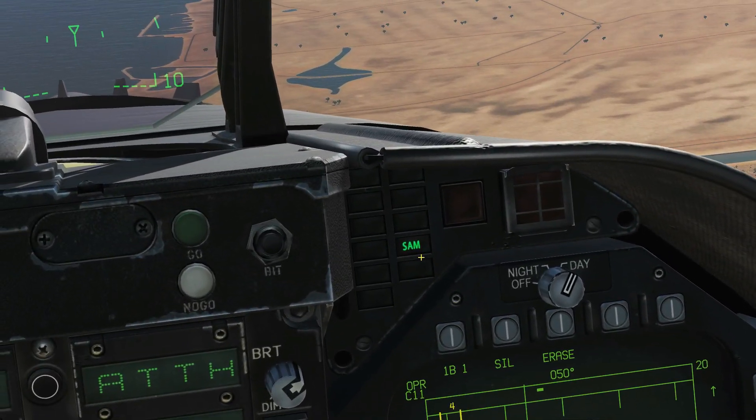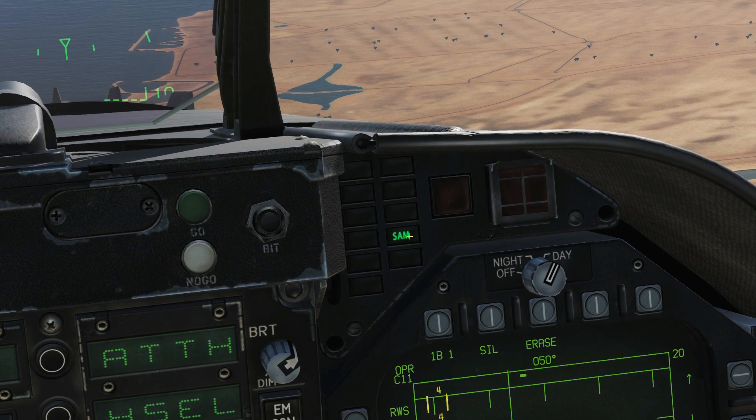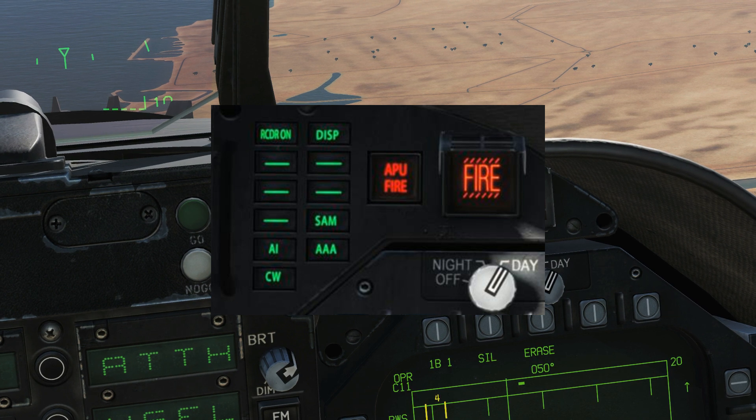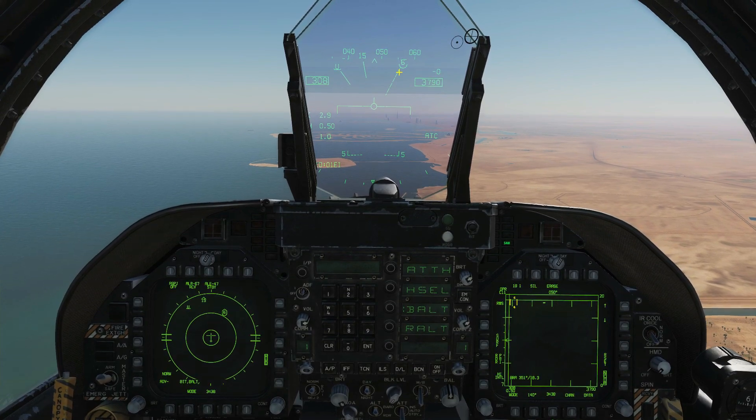Next we'll expect him to fire upon us. One other thing I should show here is we do have indications of which type of radar is locking us. In this case it's a surface-to-air missile ground-based radar. We could have a triple-A threat, an AI (airborne intercept) meaning a hostile fighter, or a continuous wave which usually means a missile has been fired at you.